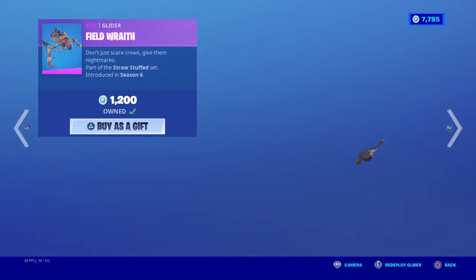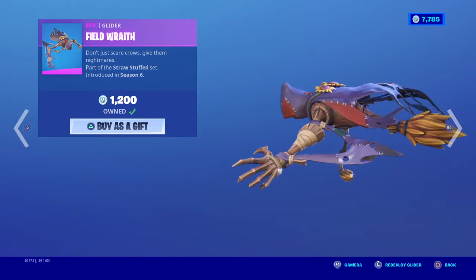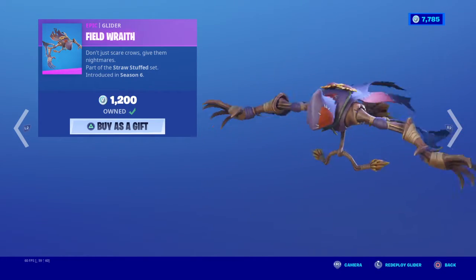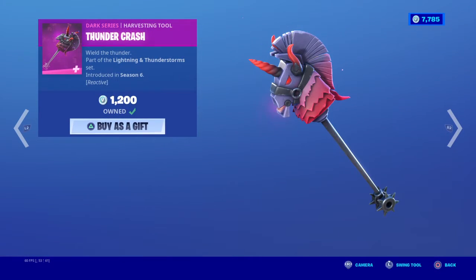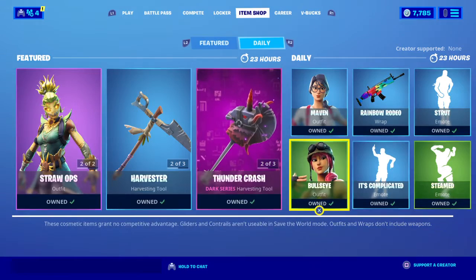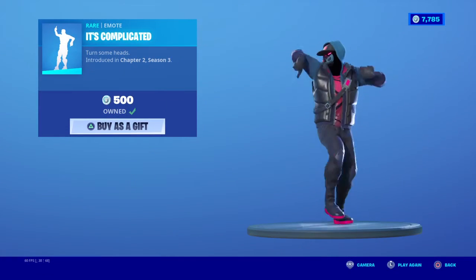We got the Harvester pickaxe right here with the Field of Wrath. I remember not getting this the first or second year of Fortnite Halloween, and I was so sad because it's such a nice, spooky glider. We also got Thundercrash with the Dark Glyph, Dark Bomber with the Dark Bag, and Maven with Techie. Bullseye is in there too.